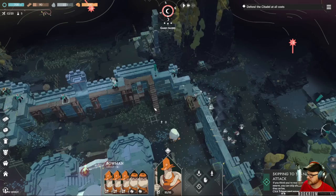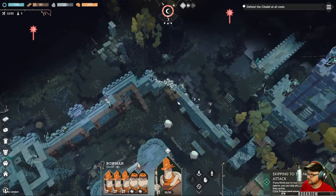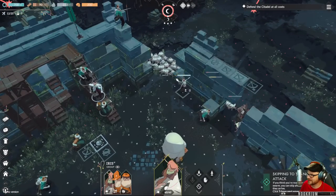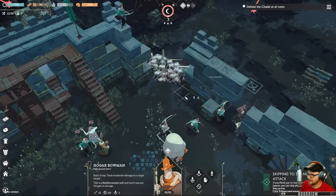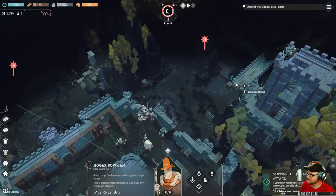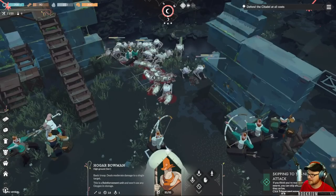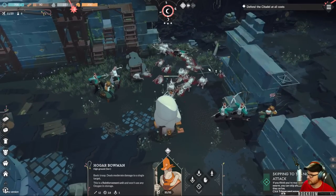Hey, you guys — come over here. That side's clear. Oh, he just fell off the wall — you see that? He's getting gnawed on now. I've got to build more stone things. My walls...